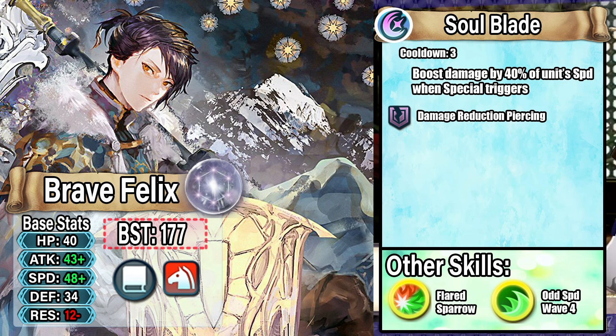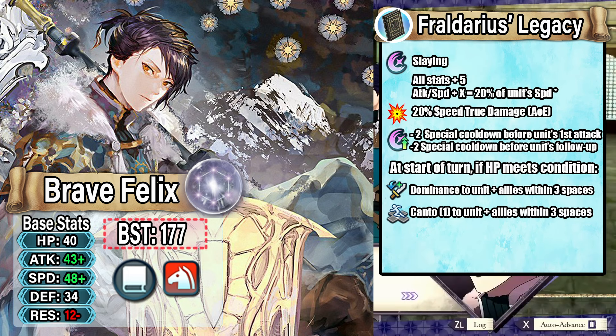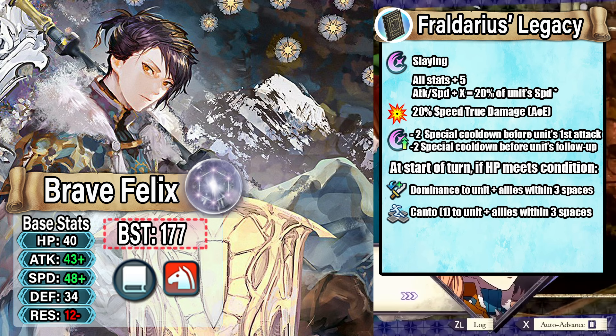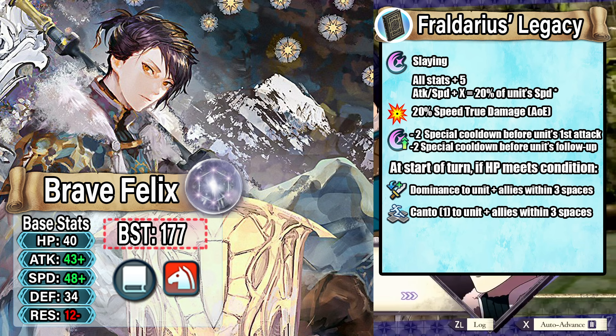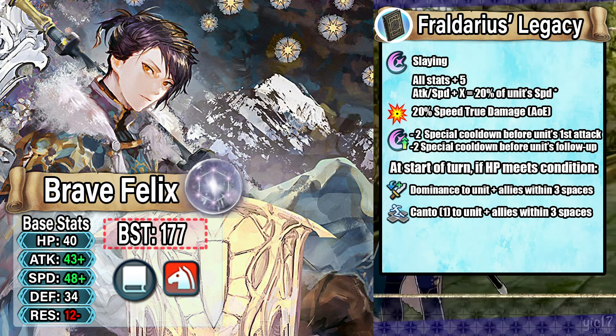We then move on to a new inheritable mage special, Soul Blade — a 3-cooldown special that boosts damage by 40% of unit speed when triggered and ignores damage reduction, giving that DR piercing effect. This is the mage special we've been waiting for; we expected it with Flare but it never happened. It works extremely well with Felix's kit, as he can Soul Blade on his first attack and again on the follow-up, putting out massive damage. For fodder, he also has Flared Sparrow and Odd Speed Wave 4. In this version, Brave Felix follows in the footsteps of Rodrigue, offering support while also being an amazing nuke.